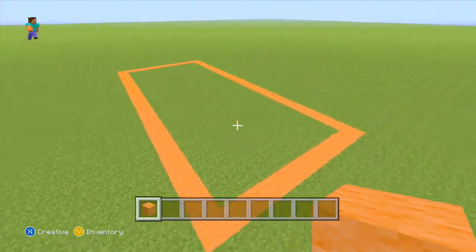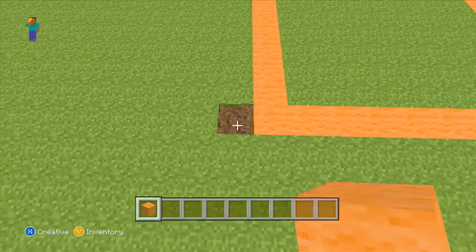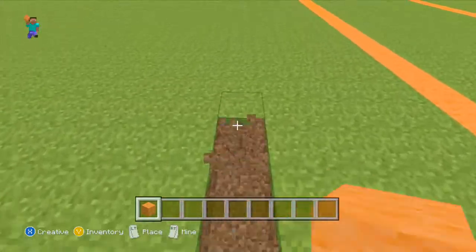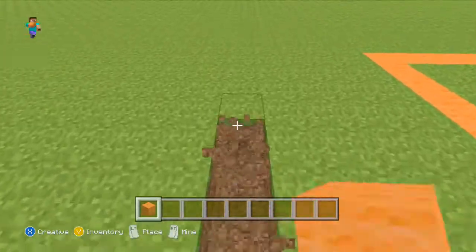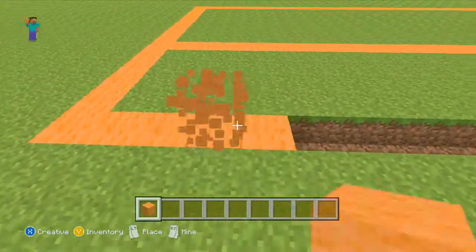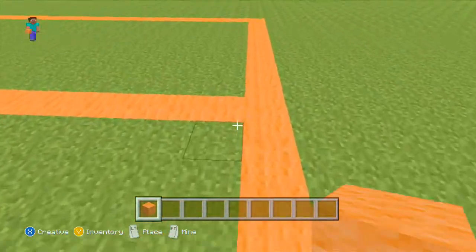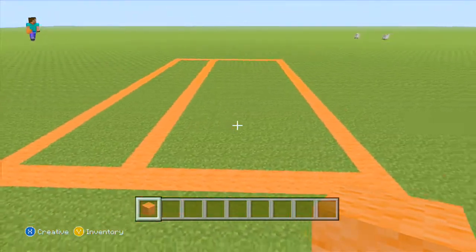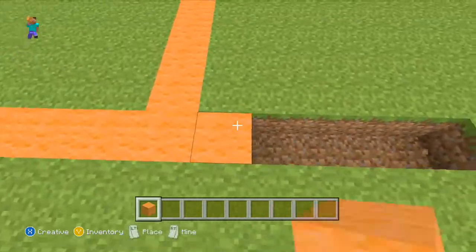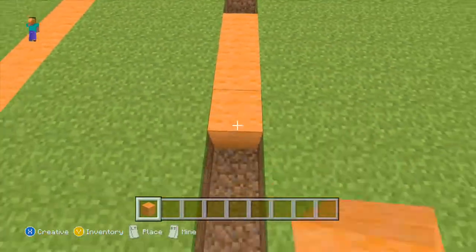I think that is a bit small. Let's expand it by 15 — another 5 here, and then just put it all the way to the end. Then just place the orange wall. It's more like luminous orange — it's pretty bright. And then we'll expand it by another 5 here, and then all the way to the end. Let's just place the blocks here.